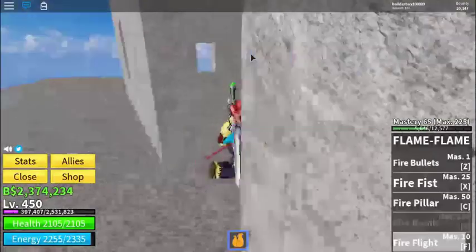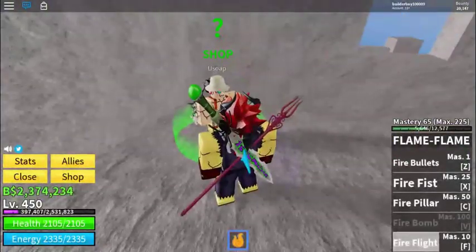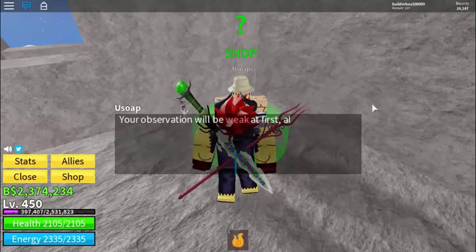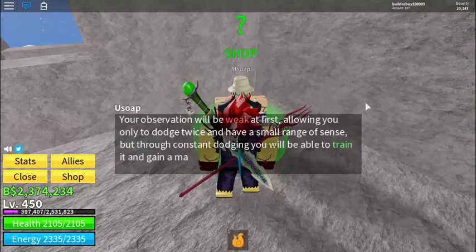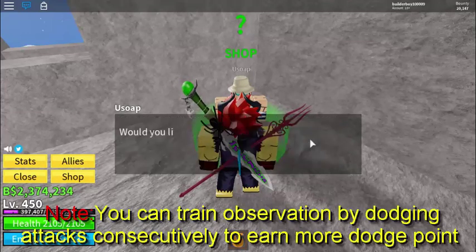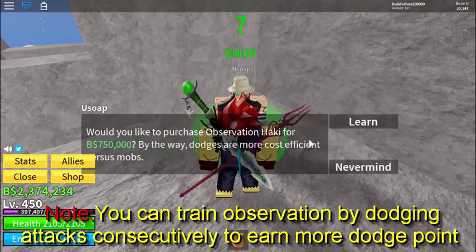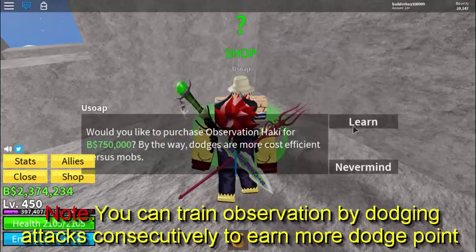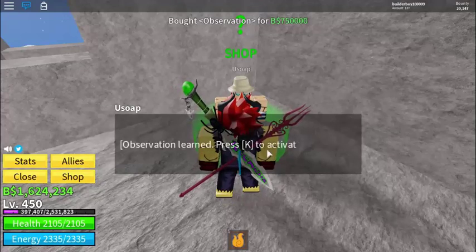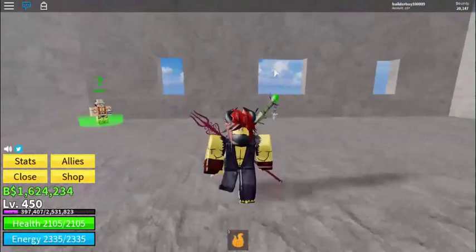The trainer is located at the top of this place right here. Let's go ahead and talk to Yusup. This is where you can get your Observation Haki. Reminder: you will start out weak first. You have to train it by dodging enemies, but I'll be showing you guys how to train it later on. Let's go ahead and buy this Observation Haki. In order to use it, you press K, and you need 750,000 belly to buy it.